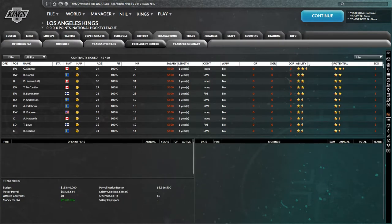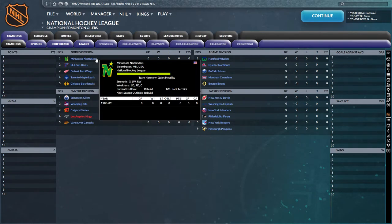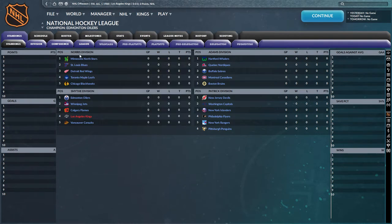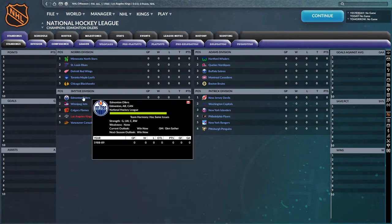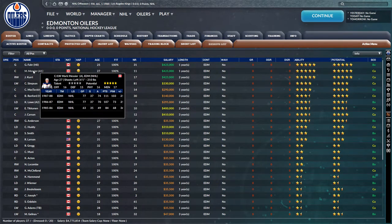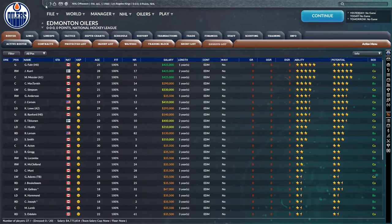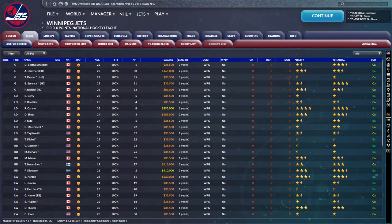What free agents are available? Nobody any good. Let's take a quick peek at the league. Here's the league in 1988 — the North Stars are still around, I'm sure they'll have a long and successful future. In our division, the Smythe Division, we have Edmonton, Winnipeg, Calgary, Vancouver. We're pretty much playing Canada. How good is Edmonton? Oh god — of course they still have the rest of the dynasty. Messier is obviously going to be pretty good. This is good Edmonton — I'm not used to a good Edmonton, kind of scary.